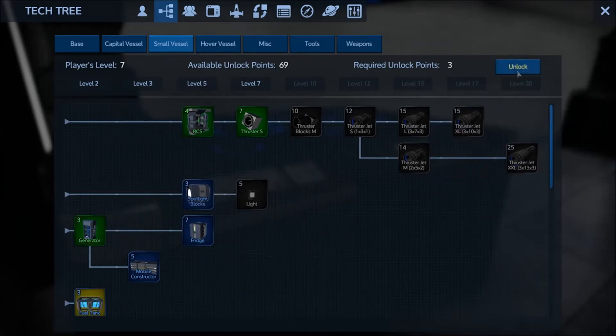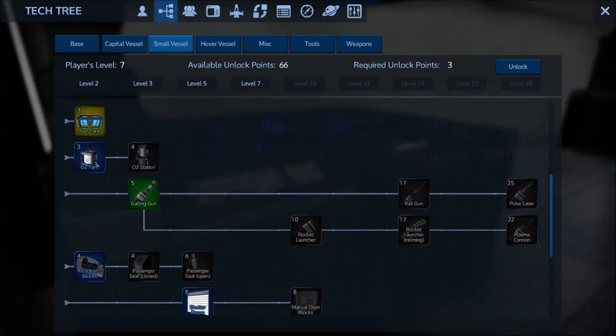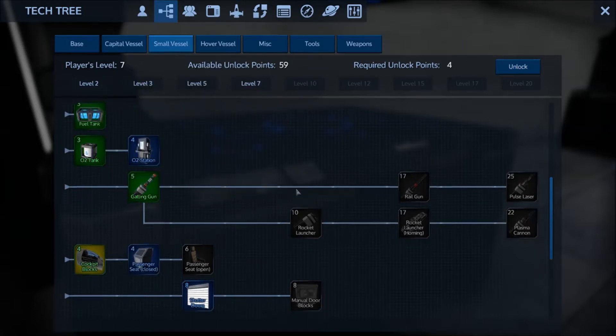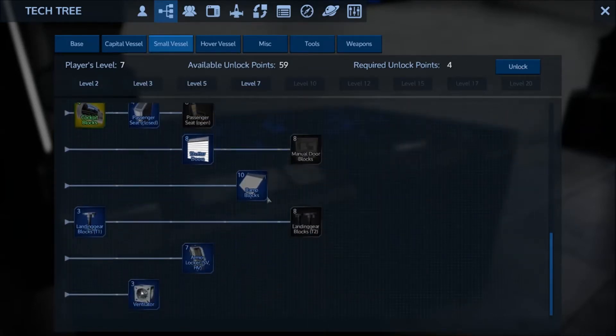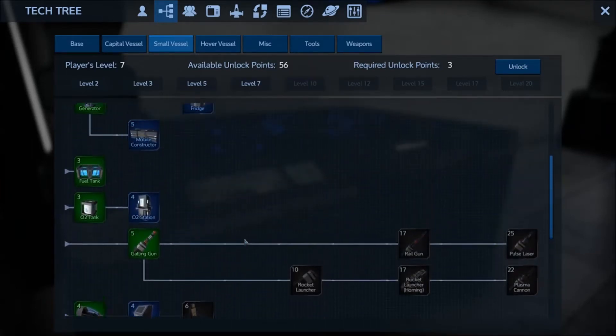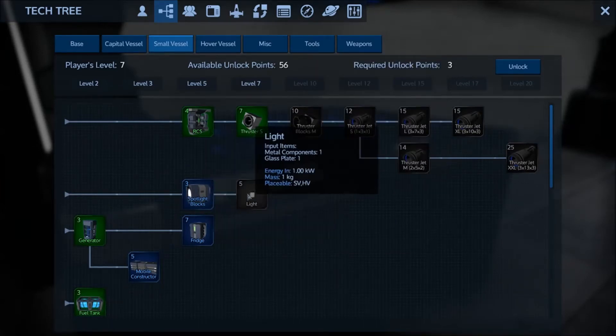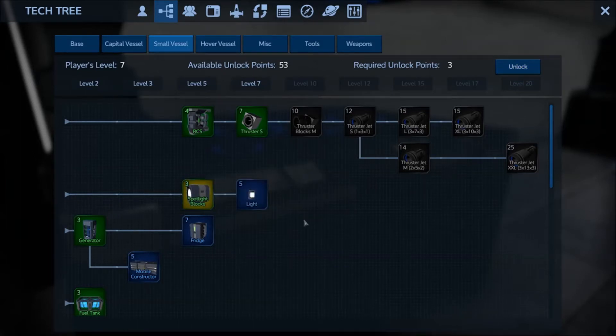We definitely want a fuel tank, O2 tank definitely, cockpit yes, and landing gear. Those are the key parts. Get the spotlights as well.